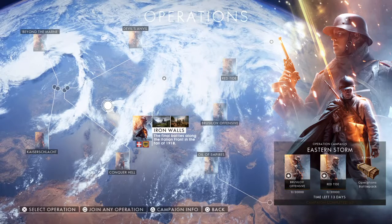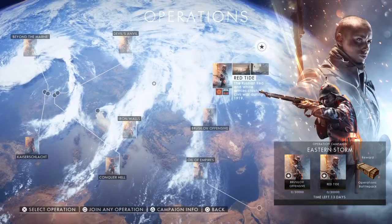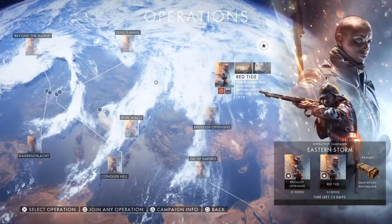Okay, so for the Operation Campaign Eastern Storm, you need to play Brusilov Kiev and get 1000 points, and then Red Tide — and then you'll get an Operations Battle Pack.